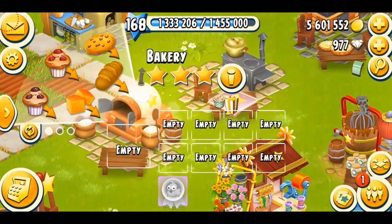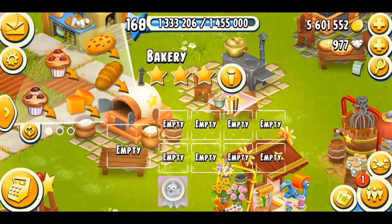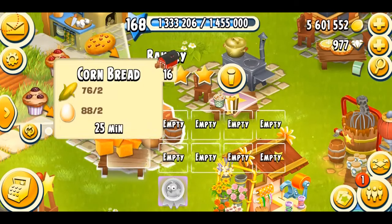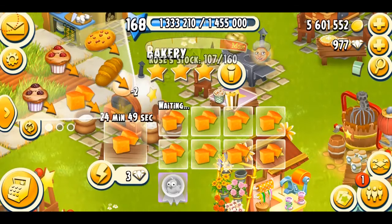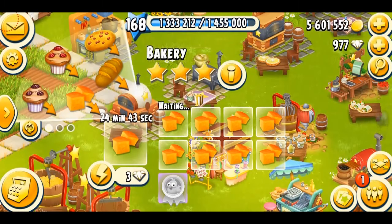Once you tap on the machine, on the first page on the left side you can see all the products you can make, and at the bottom right side there are these boxes. Every machine in the game can have a maximum of nine slots. These boxes are called the machine slots or the projection slots. Their role is basically to make products. So let's say I want to make some cornbread — I'll put that in the box and in 25 minutes it's going to get ready. I can put a total of nine cornbreads in the machine. When you first unlock a machine it only has two slots, and then you have to spend diamonds to open all the slots.